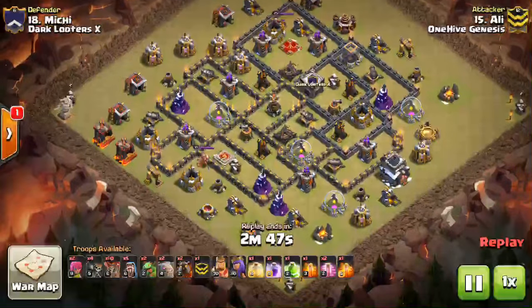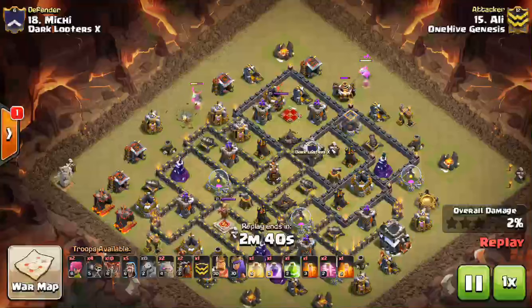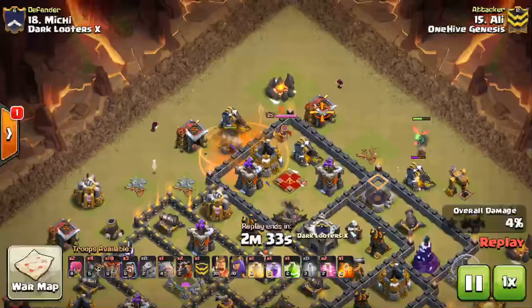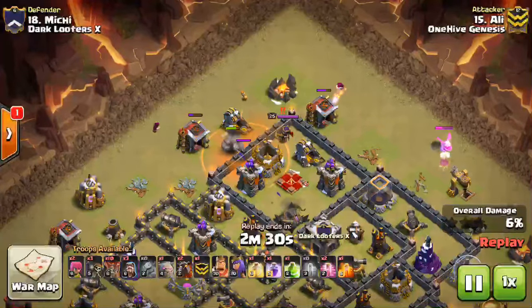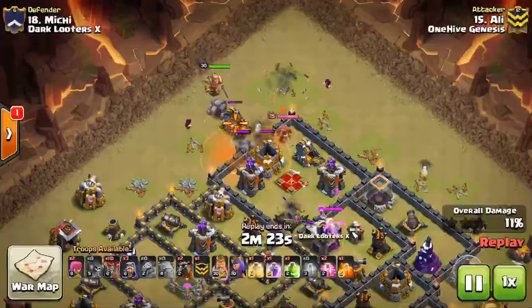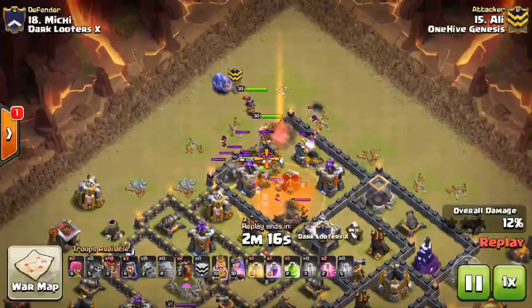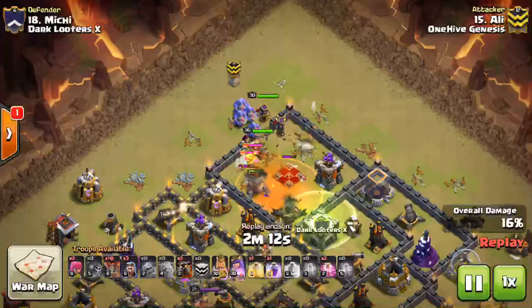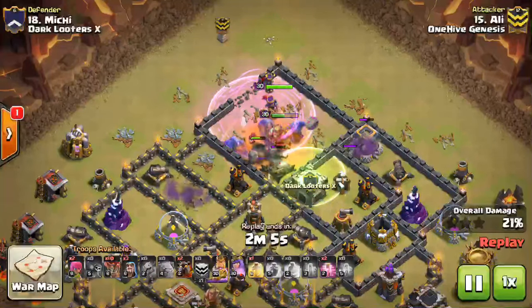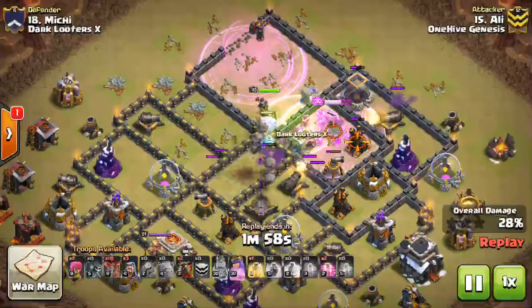Ali coming in with the next one — I think he has the Bowlers. He drops down Baby Dragons just for the funnel, taking out a few buildings and maybe triggering a few air traps. Drops down the Golem. I like that Poison on the Queen — she's barely in it, but it slows down the DPS so the Golem doesn't take as much punishment. There's the second Golem right behind, then the King, Queen, and Wizards all moving through. It's beneficial to bring a few extra Wizards because they do quite a bit more DPS than they used to at level 6 with the buff.